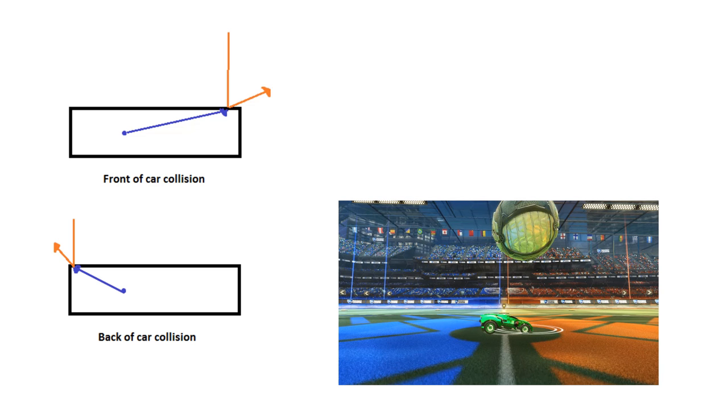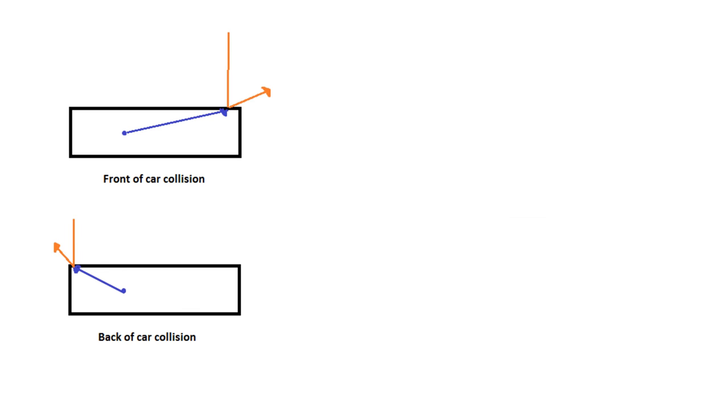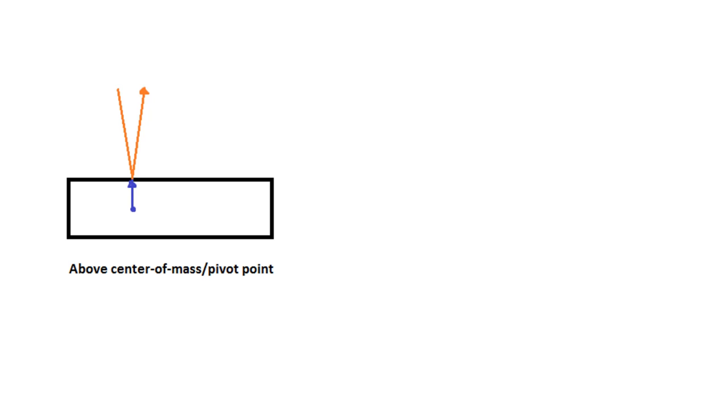Similarly, if you drop a ball in the back of the car, the ball will spew out behind the car due to that vector to the left and up. So when you're dribbling, this will slow the ball down, and if you slow the car down enough, you can get the ball back onto the middle of the car. Now if you drop a ball right above the center of mass — the point where the car pivots — the ball will bounce upwards.